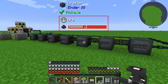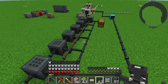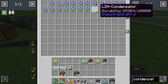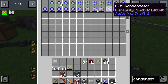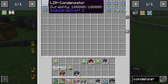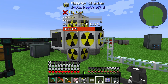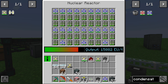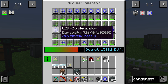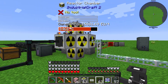In this setup we use seven crafters to completely regenerate the durability. The last crafter gives all the LZH condensators back to this chest — you can see different amounts of durability and different kinds of LZH condensators. These condensators are fed back in when the reactor has a free slot, so whenever an LZH condensator is pushed out, a new one comes in.